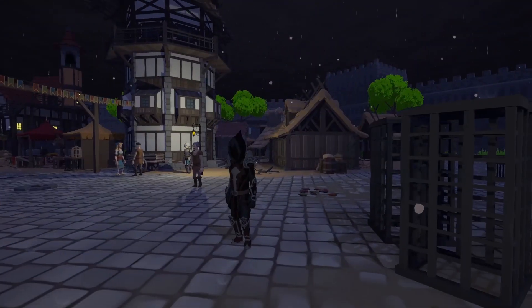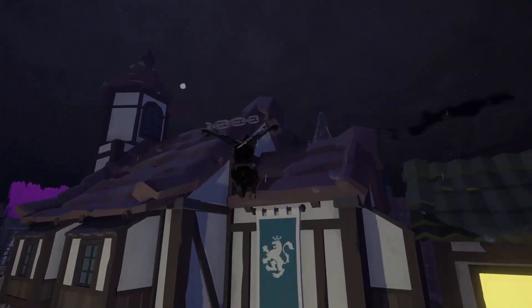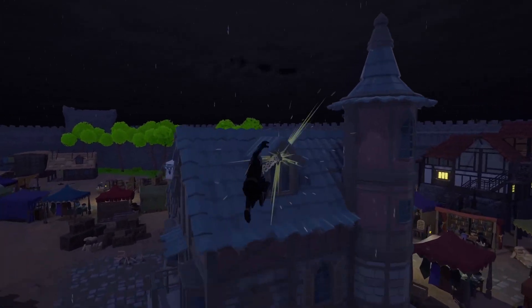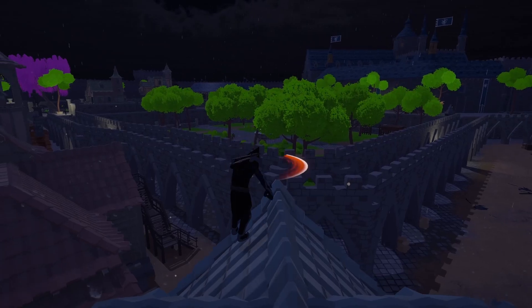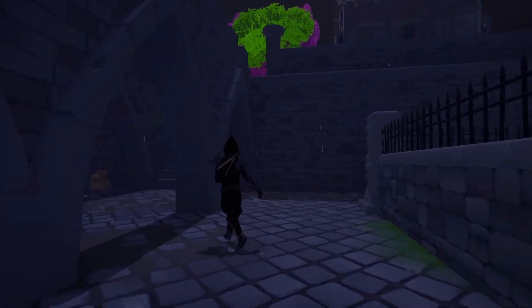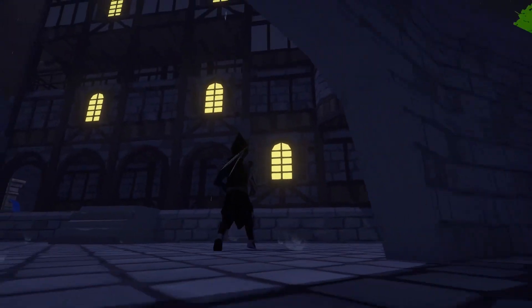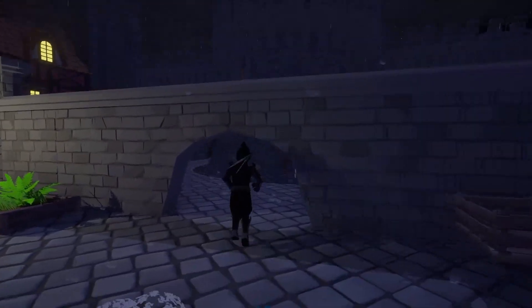Throw weapon — some of you guys might be familiar with it, but you throw your weapon. At level four, it just acts like a grappling hook, so you can just smash around really anywhere. Testing out this reach — pretty far, really. That's if you just hit the ground; it won't get you right up, sort of sucks, but it'll drag you along quite a bit.